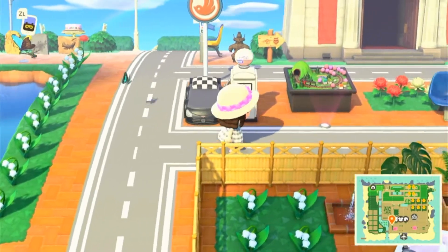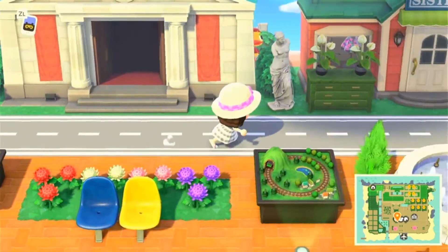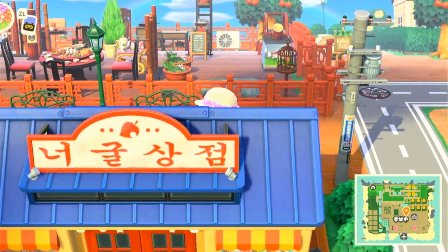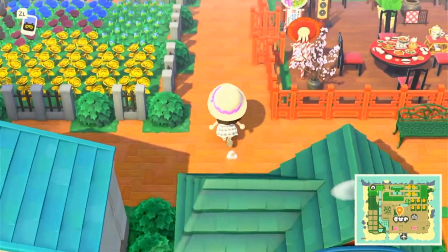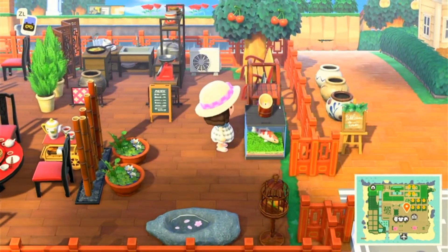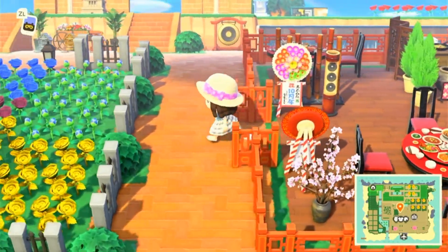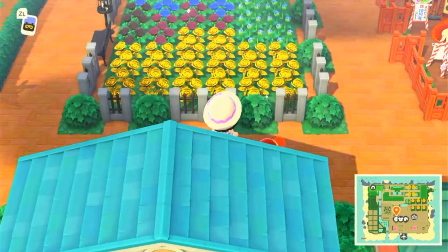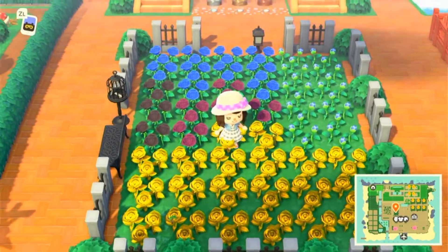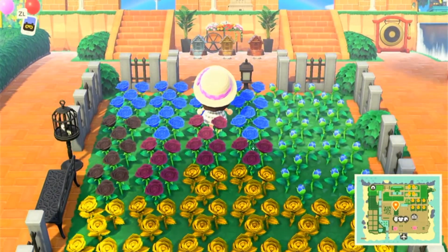We have cars on this island! They put all four train set variants. We have a Chinese restaurant here — oh, the entrance was on the other side. There's also a hybrid roses garden and they have every color.